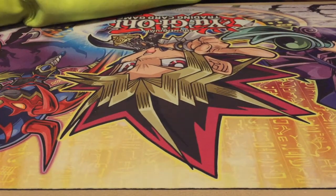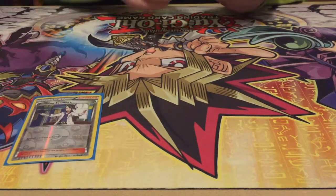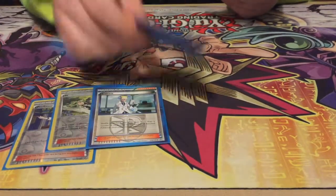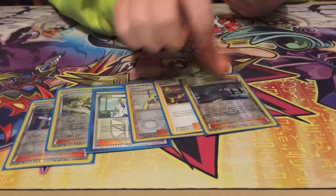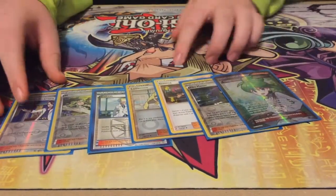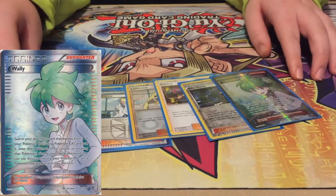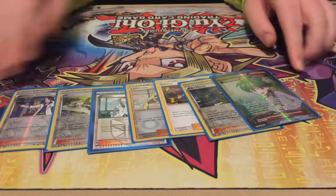That's it for Pokémon. Then you've got some Supporters: Sycamore, Colress, Lusamine, Lysandre, Hex, and Wally. You just use those throughout the game. Wally can be good to get Octillery or Gyarados out. The rest are pretty self-explanatory.